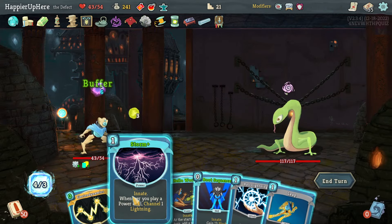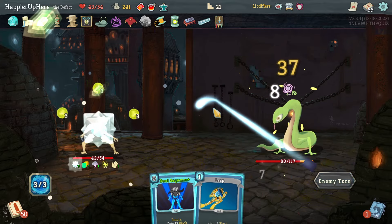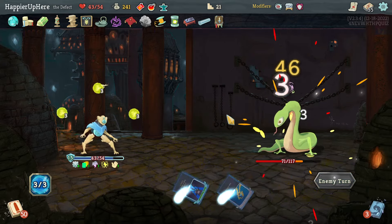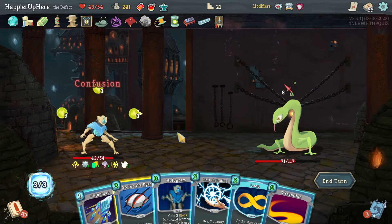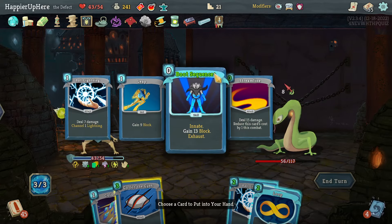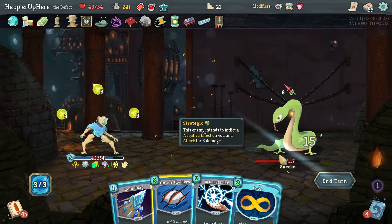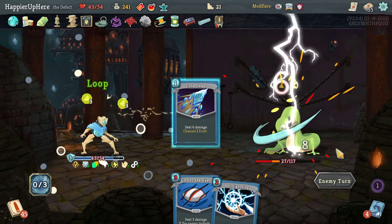Got Electrodynamics — let's start with Storm, Electrodynamics, Hello World, Ball Lightning. Then here I'm getting confused, but I have a lot of zero-cost cards and a free Hologram. Streamline, Hologram, Streamline again. Loop and Cold Snap.